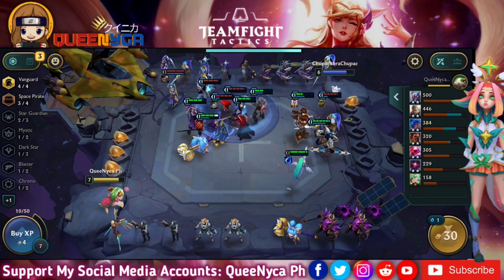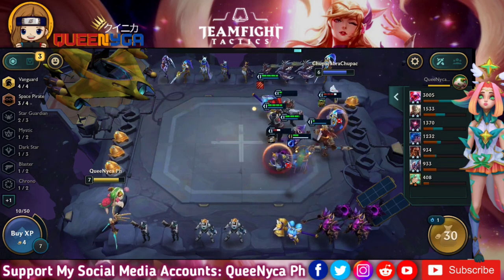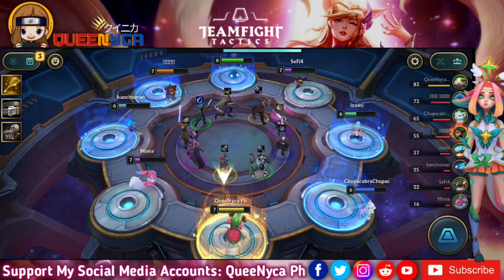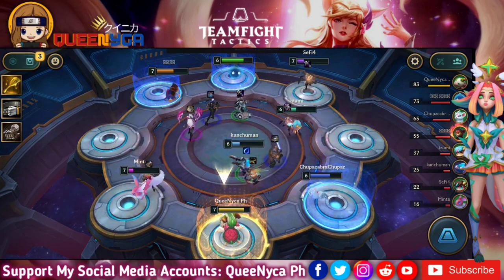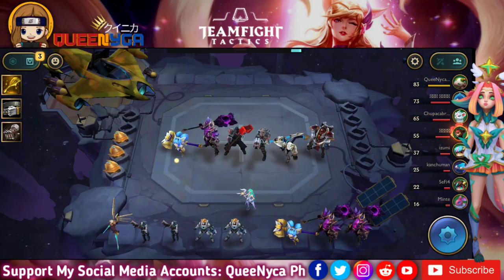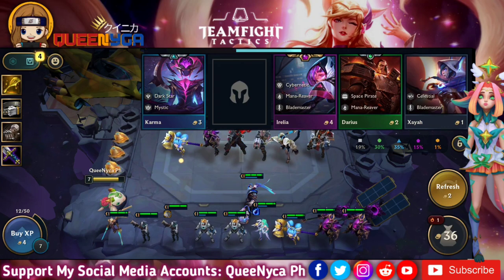To recap: Miss Fortune is a Mercenary who can buy spell upgrades in the shop. Valkyries' attacks and spells always critically strike targets below 50% health. I have two Mana-Reavers — Darius and Thresh — so attacks increase the mana cost of targets' next spell by 40%. Darius's ability is Dreadnova Guillotine: he dunks an enemy dealing magic damage — 300 at one star, 425 at two stars, 700 at three stars. If this kills the target, Darius immediately casts again, and targets below 50% health take double damage.